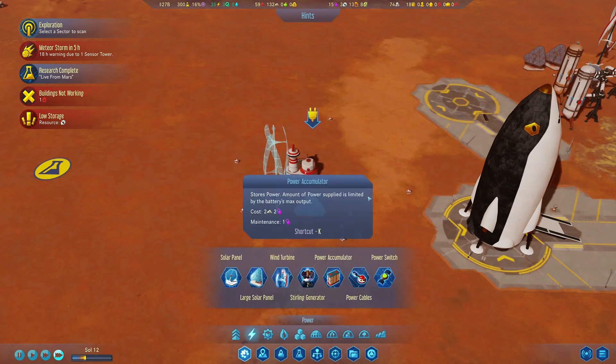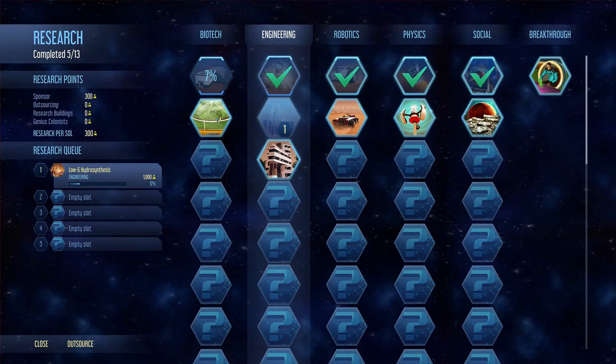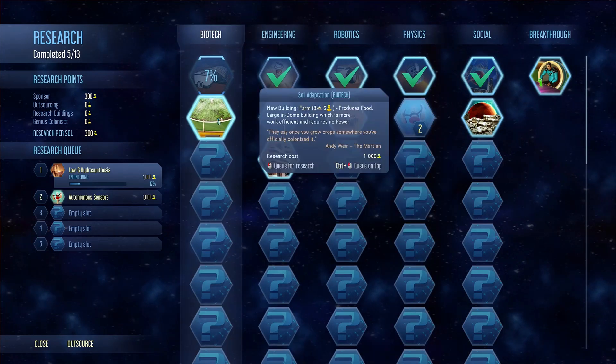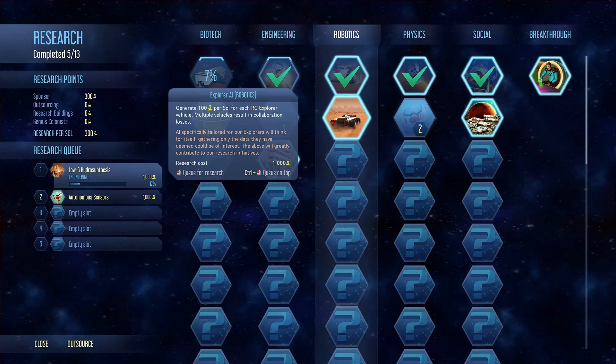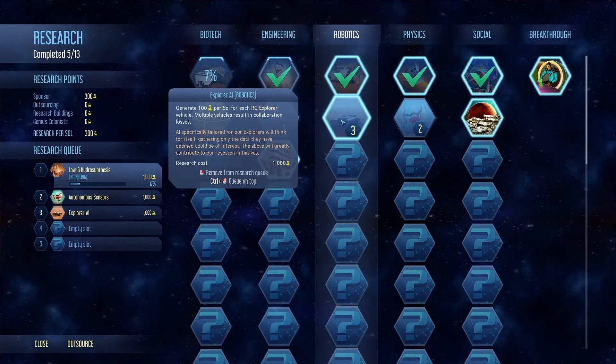Now what I have learned is that in the research, we have an upgrade called Autonomous Sensors, which makes sensor towers no longer require power maintenance. And I'll tell you why that's good. Let's look at some of the other research — there's no reason not to set this up. Generally 100 research per soul, free jars to explore. That could be quite useful because that could help us research more. Let's go get that.